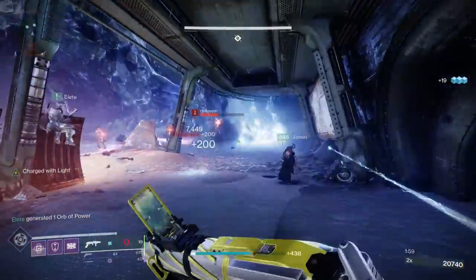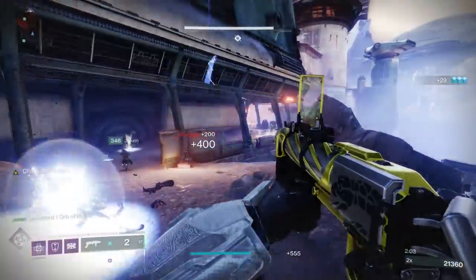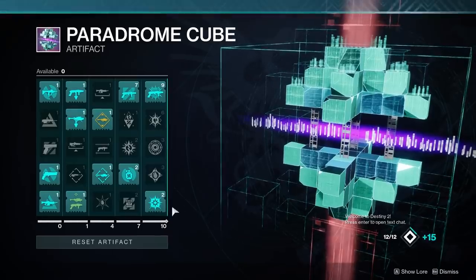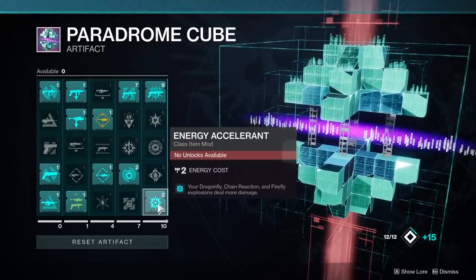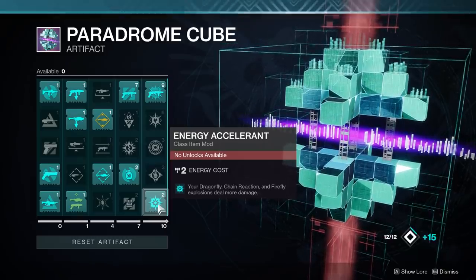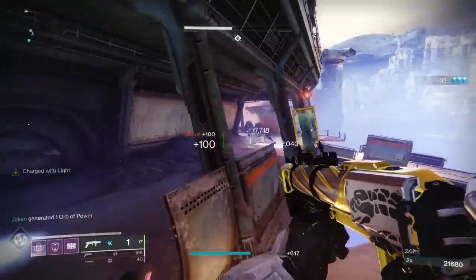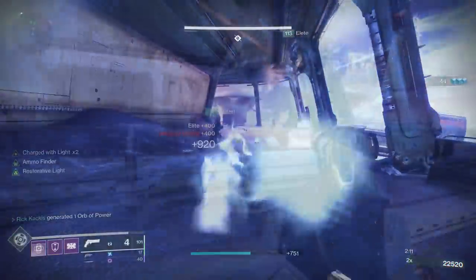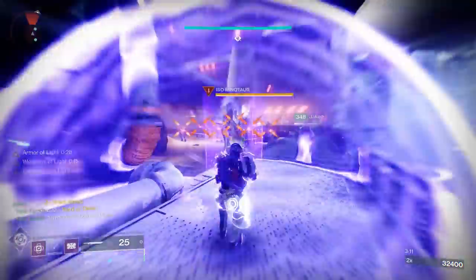That mod is Energy Accelerant. Some important info for new players or people watching this months from now: Energy Accelerant is a seasonal artifact mod added within Season of the Splicer. It's one of the final mods unlocked and it says your Dragonfly, Chain Reaction, and Firefly explosions deal more damage. Before we can talk about how it's broken, let's talk about what it does as a base effect.